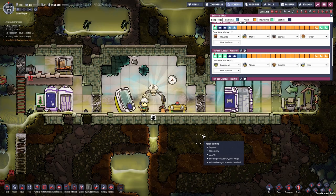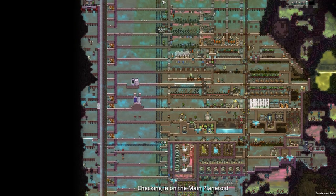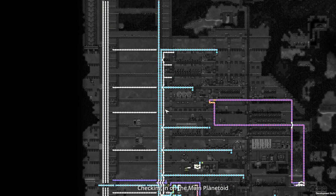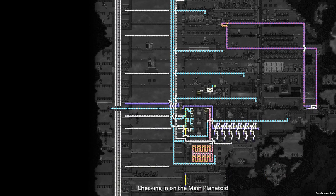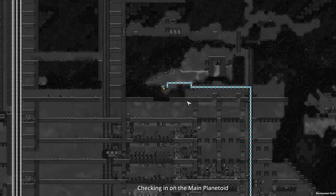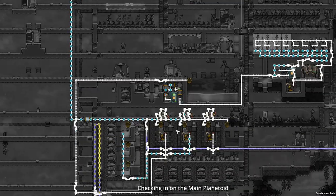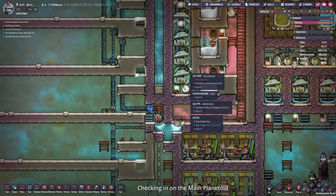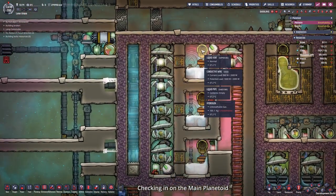Seems like it is already downtime for Jean again. Let's check what our duplicants are doing on the main asteroid. The power shaft is almost completely deconstructed — only the gas pipes are left. The gas pipes can be rerouted so we have the same layout, but these here can go. The water layout shows us that the water biome from the geyser is being sucked up and transported down to our infinite water storage. The oxygen layout is pretty good and we have around 320 kg per tile of oxygen in our electrolyzer setup.